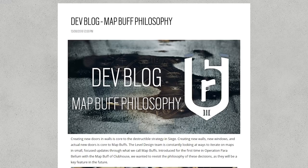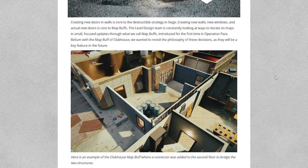The map reworks are the big reworks — the first one we're going to get is Hereford, which is completely redone from the ground up, basically just a brand new map. Map buffs are when they go in and tweak something. Clubhouse was the very first one and currently the only one.